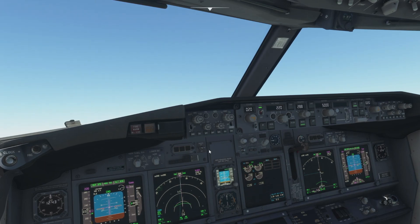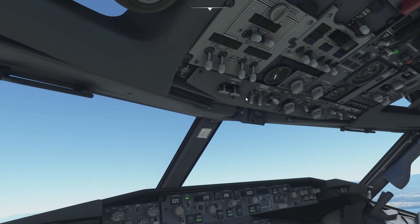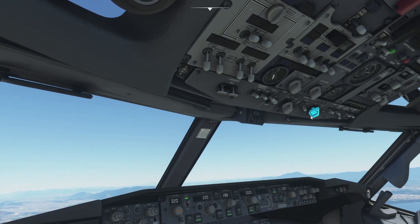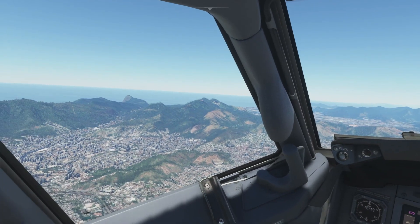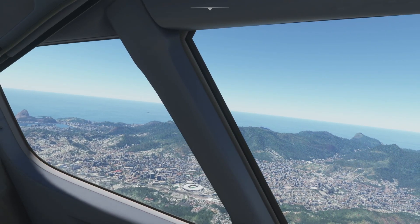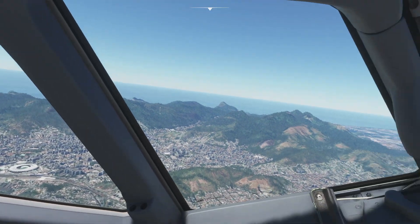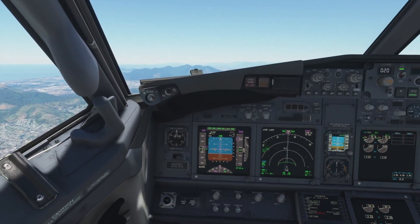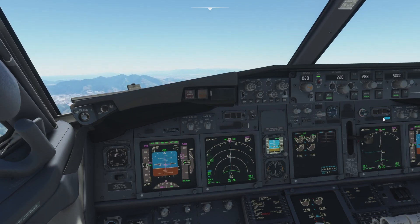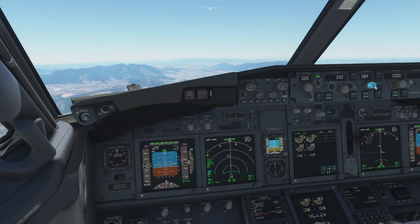Spot the deliberate mistake — I have not switched the landing lights to off, or turned off the auto brakes. Runway turn off lights off, and engine start mode to off. Looking out the window — I believe that is the Maracanã Stadium. We are getting a bit of sightseeing as well on this little jaunt. So we'll just keep vectoring ourselves out to that first waypoint, following the blue dotted line that is on the nav display.